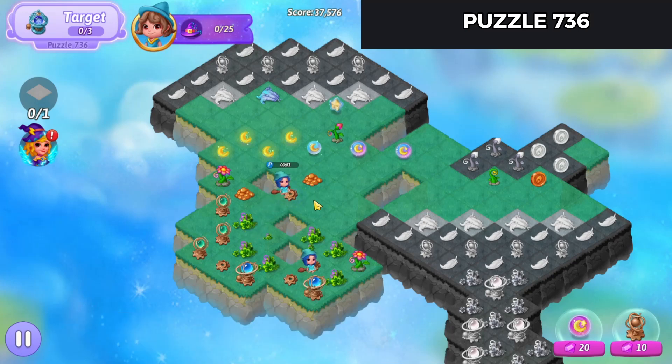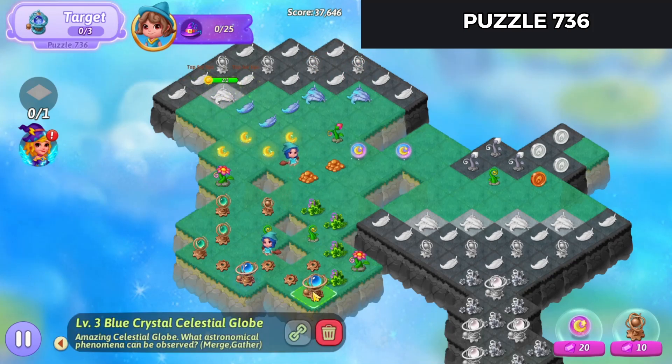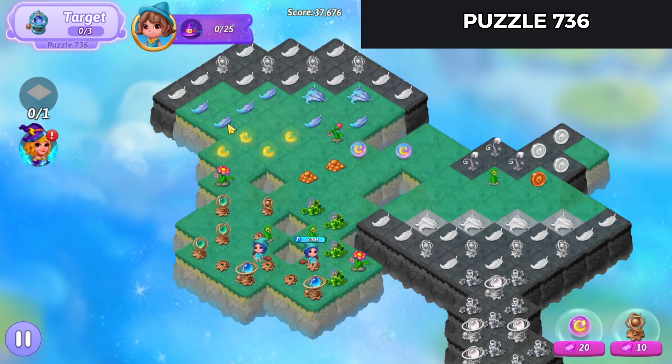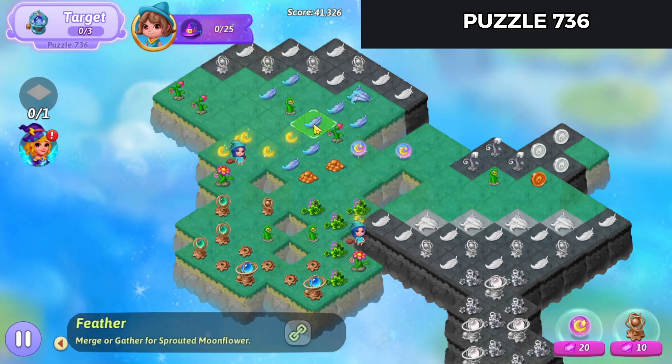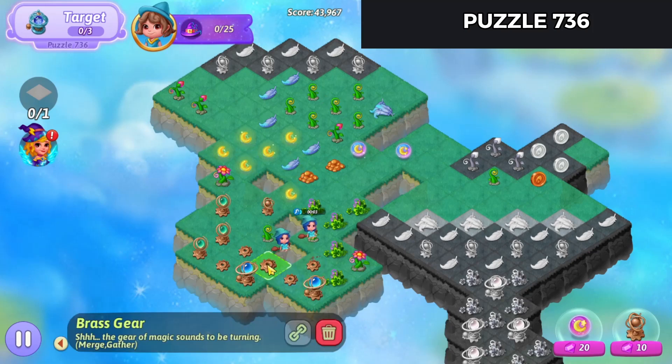We're going to harvest that gear. Merge these grass. Let's launch that and we'll spread some feathers. We'll launch another heal up here. Spread some more feathers. And we'll merge those feathers there. Merge those sprouts. Five merge these feathers. Five merge these feathers, harvest off these gears.